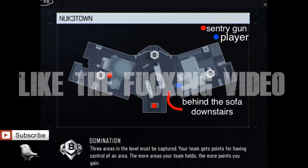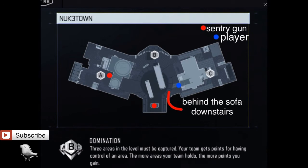You're going to go there and you're just going to spawn trap and spawn kill until you get your streaks. Once you get your streaks, make sure you have a sentry gun. I recommend only putting it on a sentry gun or something that's lower than a sentry gun.